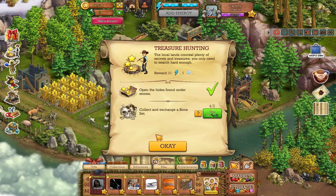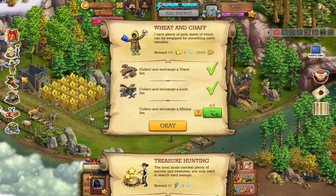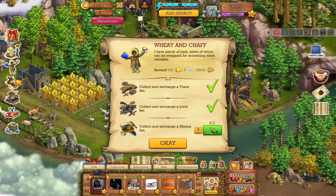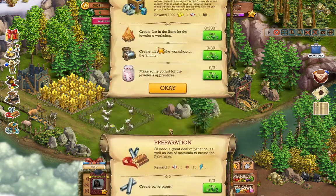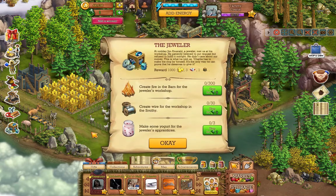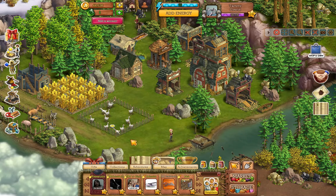Right through here are all your quests. It'll show you what you need to get for each one — you can click on each quest and it'll tell you what you need to do, and from there you just figure it all out.